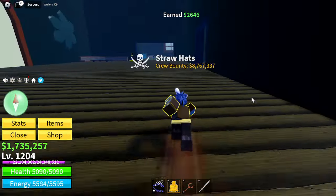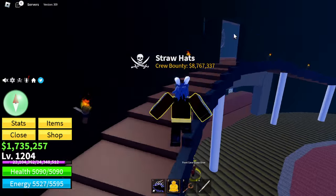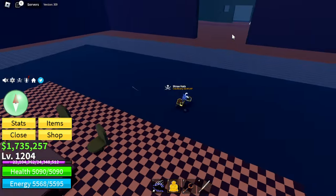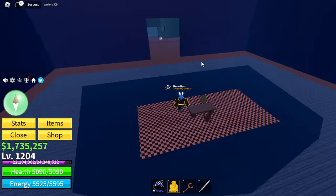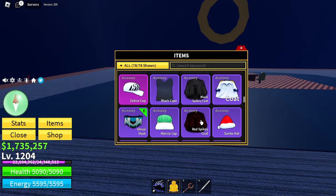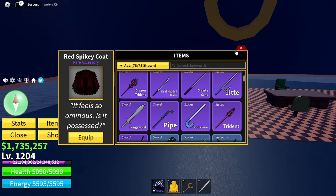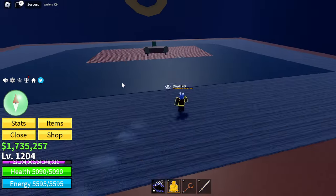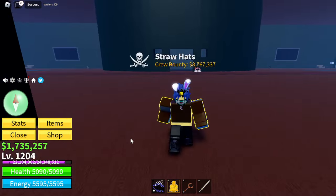There's also one last method for getting ectoplasm. Every so often a boss will spawn here called Ship Captain. He drops items including a Red Spiky Coat, 10 ectoplasm, and a Hellfire Torch — which you can use to get Ghoul Race, which I'm about to show you.